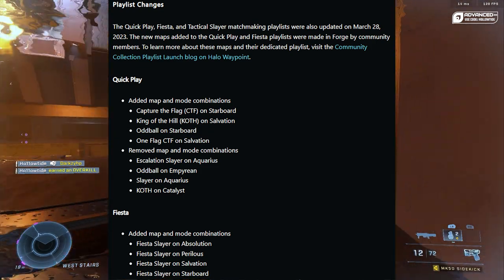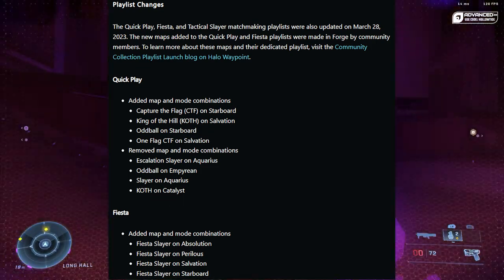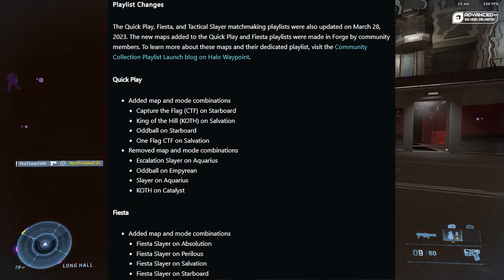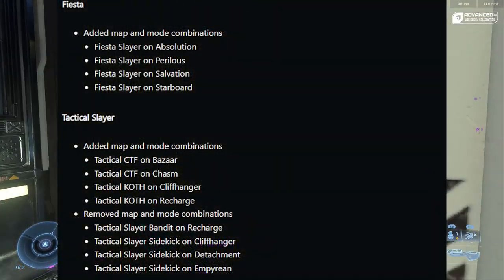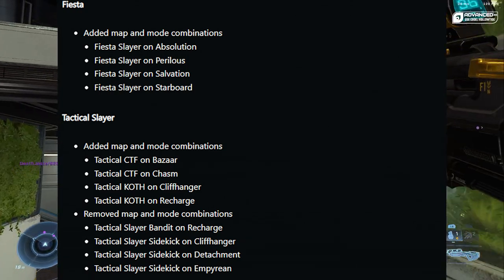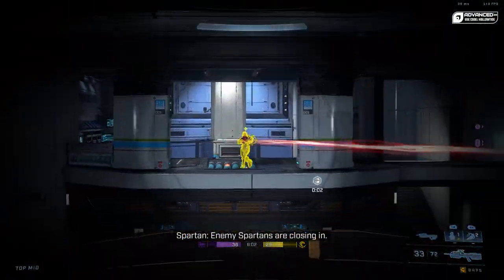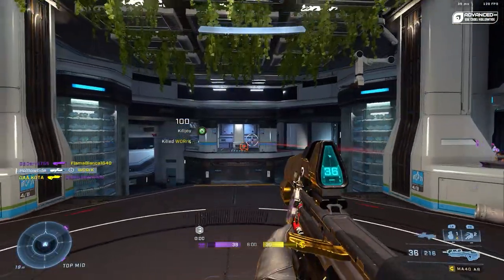New stuff for Quick Play: Capture the Flag on Starboard, King of the Hill on Salvation, Oddball on Starboard, and One Flag CTF on Salvation. Removed: Escalation Slayer on Aquarius, Oddball on Empyrean, Slayer on Aquarius, and King of the Hill on Catalyst. For Fiesta, maps added include Absolution, Perilous, Salvation, and Starboard.